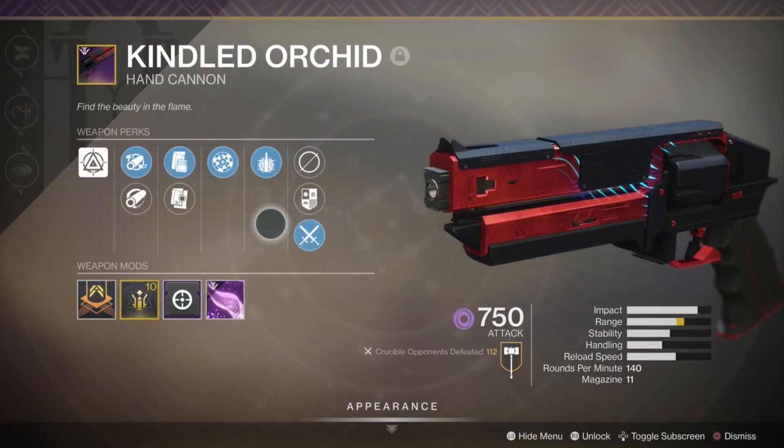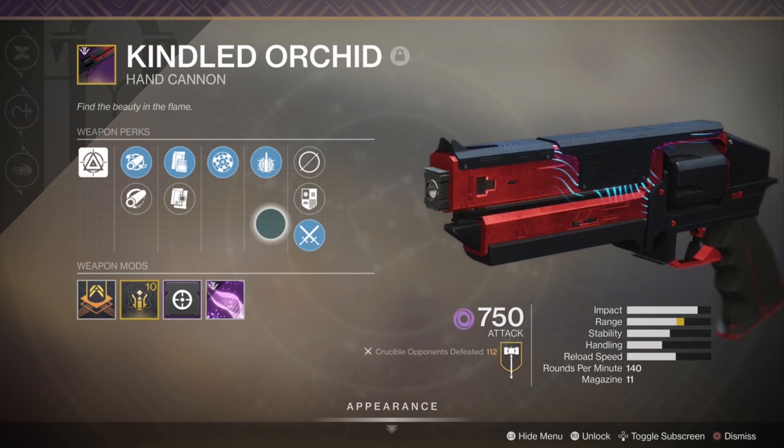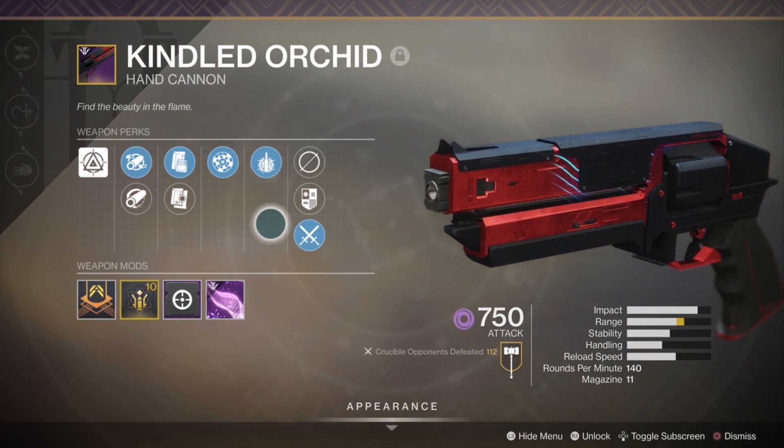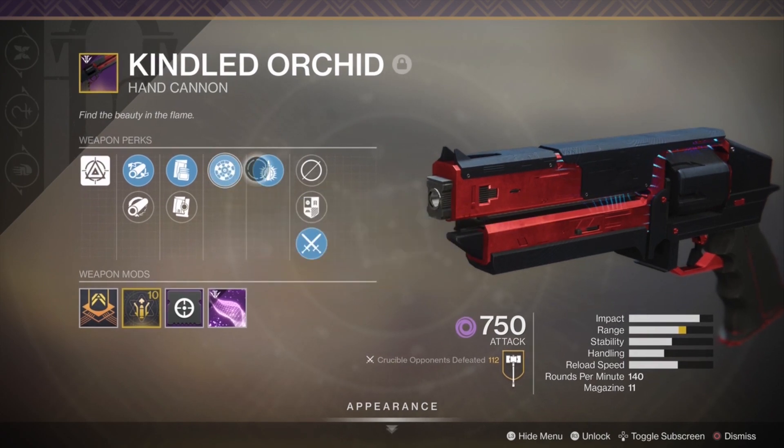Guys, you need to watch this video because the new hand cannon meta has actually just been discovered. Big shout out to the homie Omarillo Designs — he came in my Twitch chat yesterday and was like, 'My Kindle Orchid is killing people at 32 meters with a three-tap,' and I was like, holy shit, that's better than every other hand cannon in the game, because they all hit out to like 28 meters and start getting drop-off.